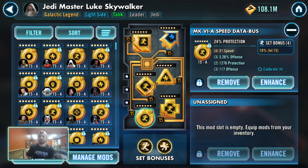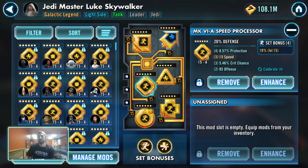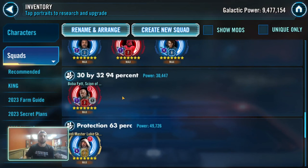The next one is protection, where you can get to within 63% of your primary. For example, Jedi Master Luke's circle is at 24% protection. On a secondary, I've only got 8%, but I could get up to 15%. Doing the math, that comes out to about 62.5% — so there's a significant gap. You're dropping about 37% of what an effective mod would provide. Five rolls on protection is not going to get you near what five speed rolls could in terms of percentage of the stat.